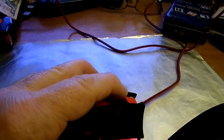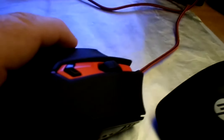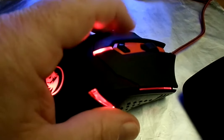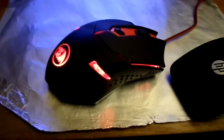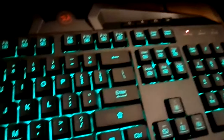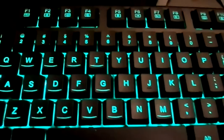Sometimes it shuts them down, I'm not sure why. Function and Page Up gives you the rainbow effect again — I'm going to stay there. Function and Page Down turns them off. Function and Home brings back the color. Function and Page Down turns them off again. Function and Page Up turns them back and lights them up again to the brightest.